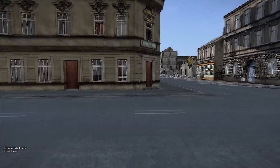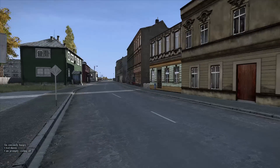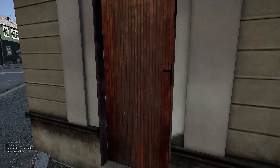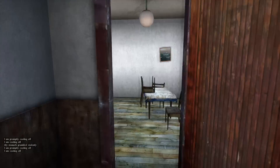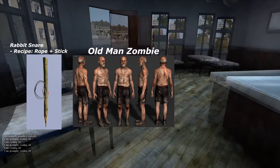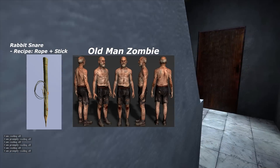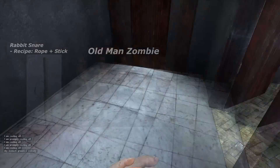Here we're inside of Cherno and this is talking about the new doors on the pub. These look pretty similar to the ones that were inside of the DayZ mod. Doors are now inside the pub and basically every room has a door as well. I also wanted to discuss the rabbit snare, which you see right there, and the new zombies. The recipe for the rabbit snare is sticks and rope — that's all you need to make it. The new zombie is now in 0.50 Experimental.